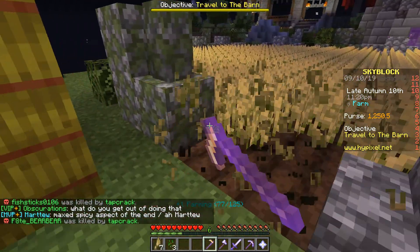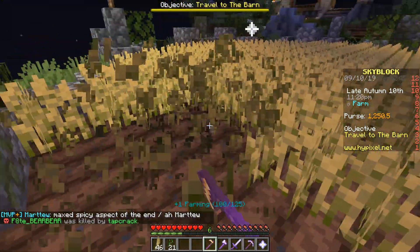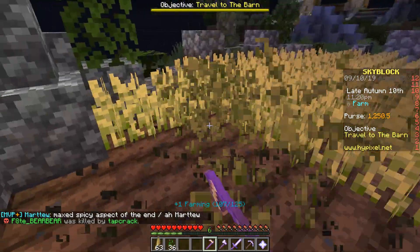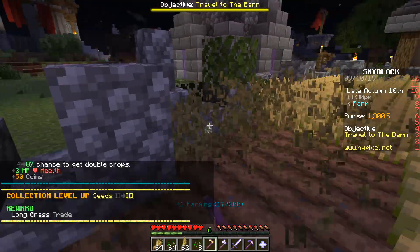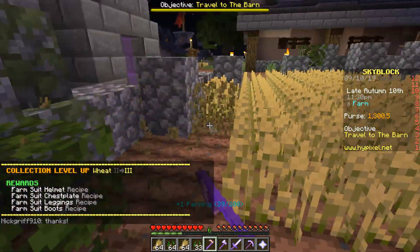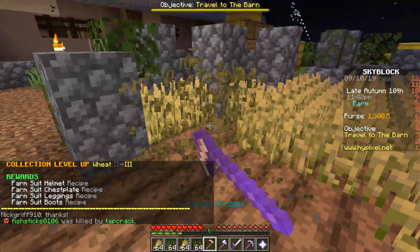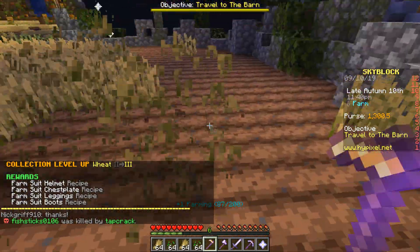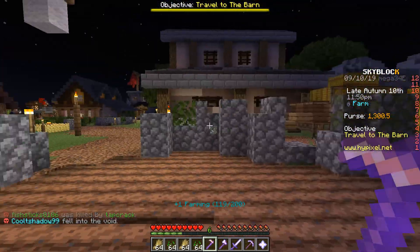We're going to get our hoe out and we're just going to mine all of this stuff up. It's going to go straight into our inventory — nothing is going to drop on the ground. We have Harvest 5 on this now, so we're going to get better chances for more drops off these guys.